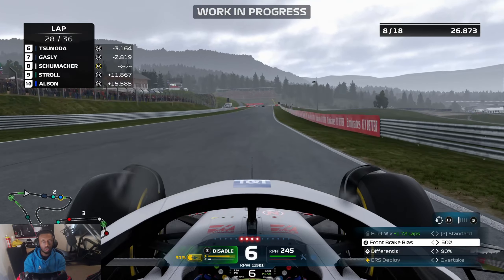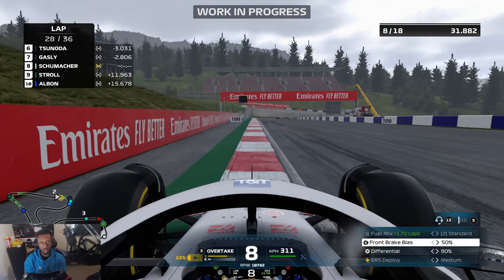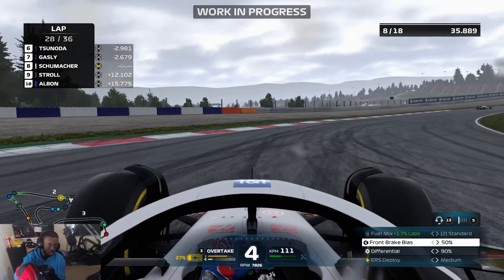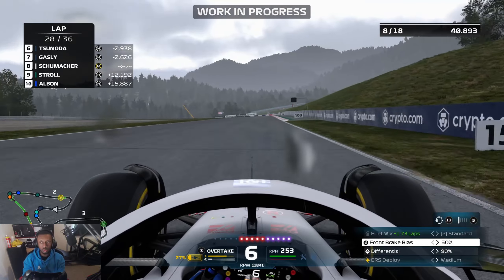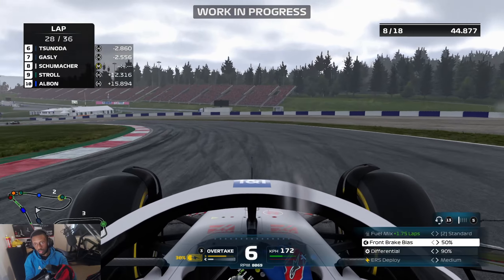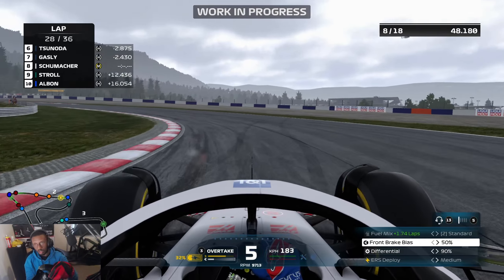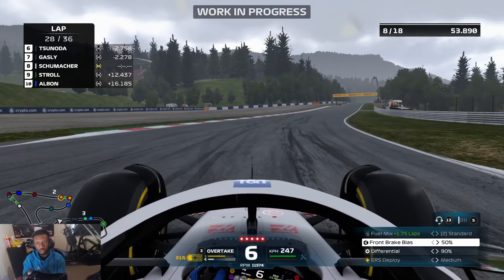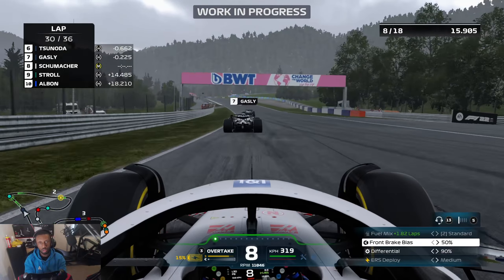Other than that, I'm looking forward to testing out Australia, Spain, and more importantly Abu Dhabi. As you can see there was a little mistake from Perez and Gasly just bumping into each other, and again it just shows how hard they've worked on the AI to make it a little bit more realistic where the AI is actually making mistakes. You can see Gasly has a huge lockup there — I actually thought there was something wrong because when I saw the smoke at first I didn't realize that was a lockup. I thought it was his engine blowing up. It's pretty crazy that the AI actually have massive lockups now, very similar to what Lewis did in Baku last year.